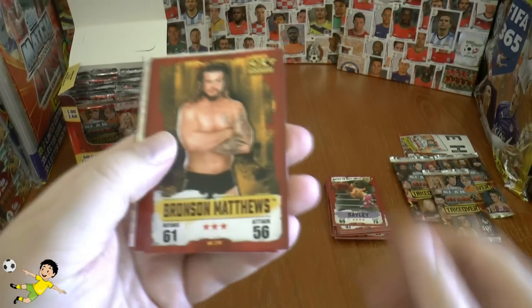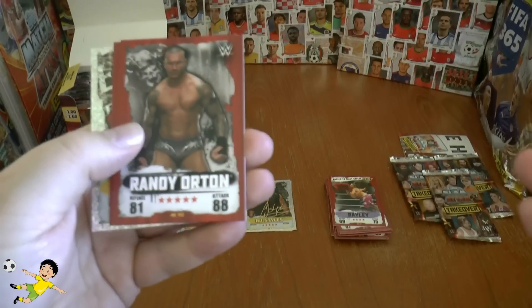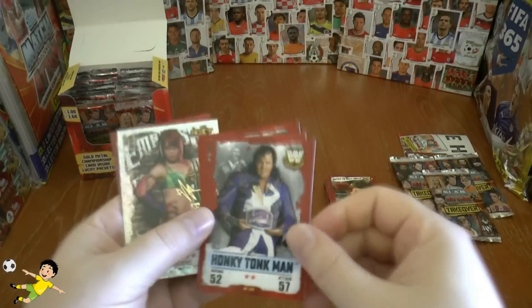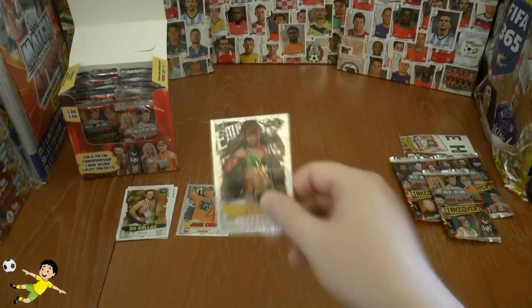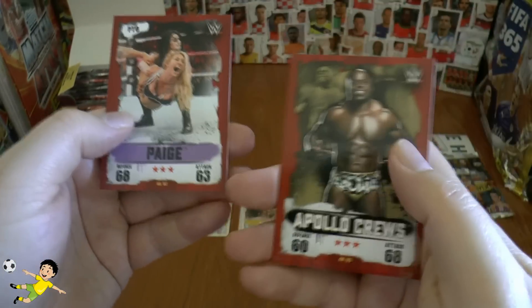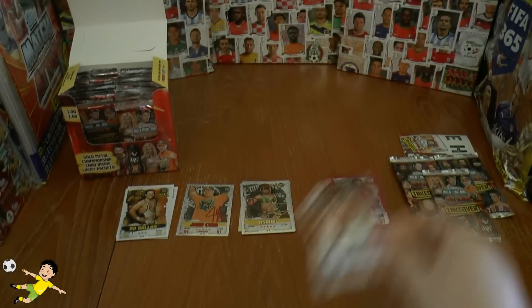We have Bronson Matthews, Rowdy Roddy Piper, Randy Orton, the Honky Tonk Man. Then we've got our insert which is a gold champion — Asuka. Naomi, Apollo Cruz, and Paige completes that pack.